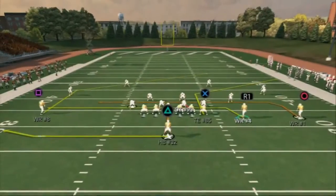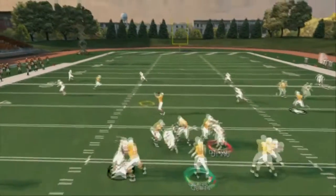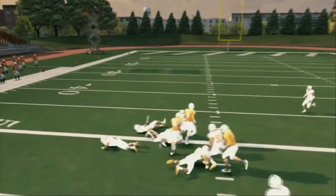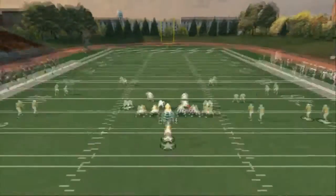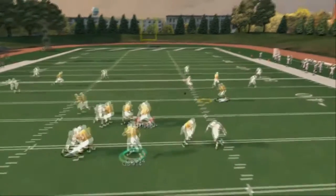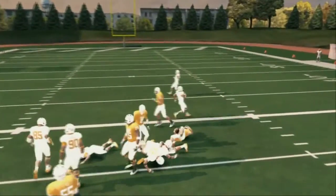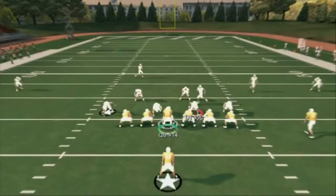The key to Double China: you don't have to do any hot routes if you don't want to. I like to drag R1. Your first read on this play is R1 — if R1 comes open, which he normally does, you have a big-time zone-beating route. Circle is going to come in behind R1 as yet another zone-beater, so they cannot user either route. If they user one route, go to the other one.